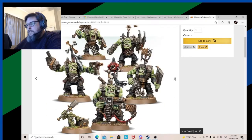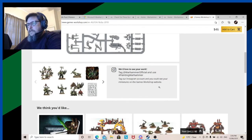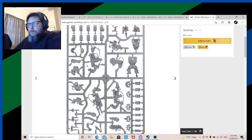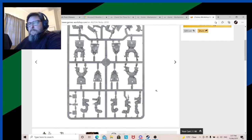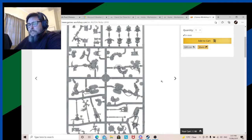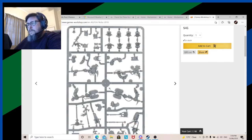Ork Nobz — I do like this kit, mainly because of all the bits you get. You basically get all the weapon options: a power stabba, a kill saw, and some combi-weapons. There's just so much stuff, which was fantastic. The easy-build push-to-fit version gives you the chopper and slugger options, and then there are a few big chopper options — my favorite is the one where he holds it over his shoulder. Great kit, little ammo runt, good head. GW do seem to be good at Ork heads. There are also all the boss poles for the various clans, though we don't really use boss poles anymore — they're more for decorative purposes.